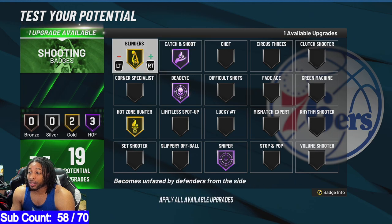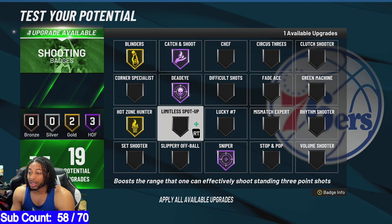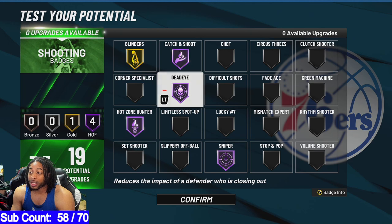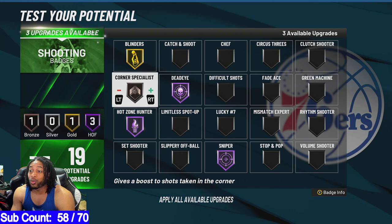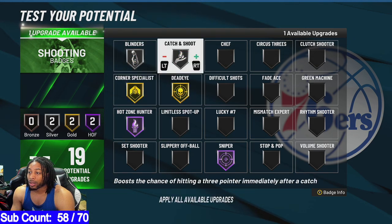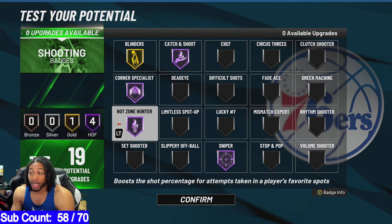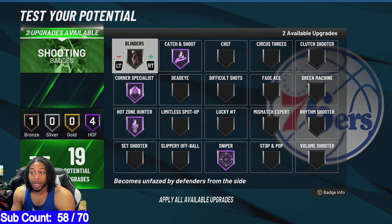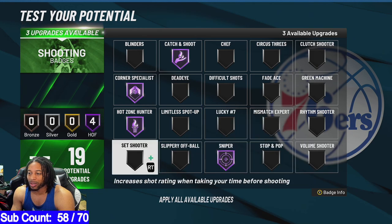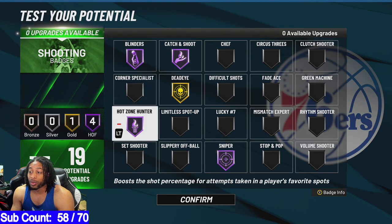You might not even need Blinders like that because they nerfed it, so you could probably put that down. What else do you need really? You could put on Green Machine, Corner Specialist, Mismatch Expert, Limitless Spot Up — we don't even know if these things work yet — or Set Shooter. You can do Hot Zone on Hall of Fame and Catch and Shoot on Hall of Fame, or turn Catch off and put on Corner Specialist. I played NBA 2K21 current gen the entire time with no Blinders and no Deadeye. If you take good shots, you don't even need Deadeye. I don't think you need Corner Specialist if you've got Hot Zones.